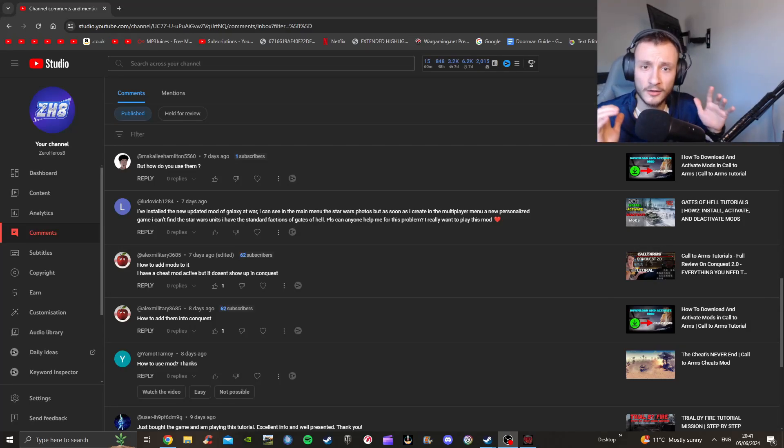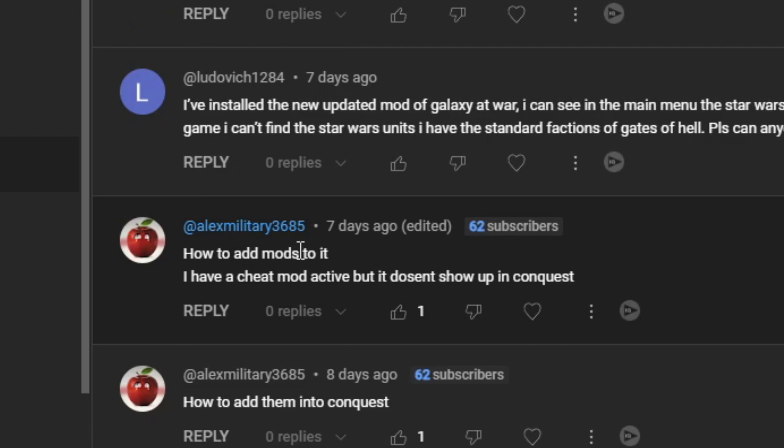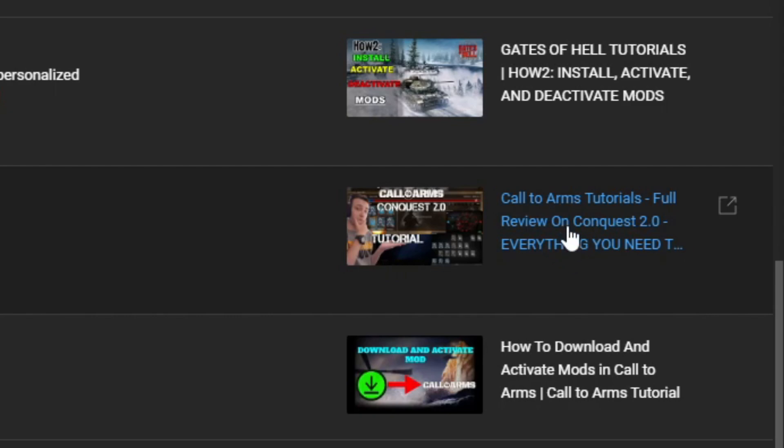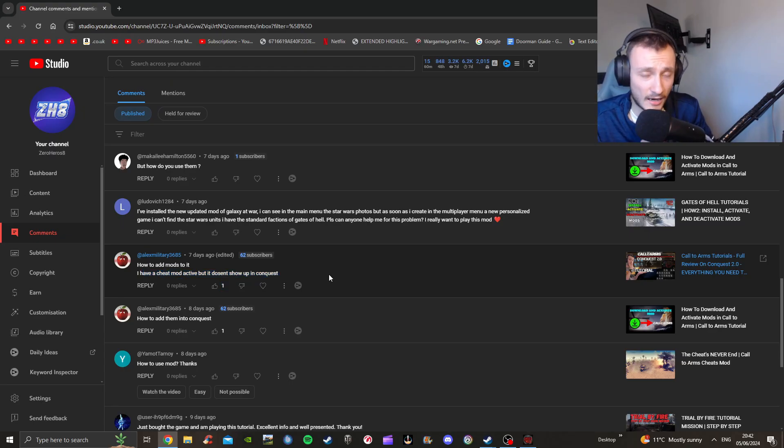What's up guys, my name is your heroes and welcome back to more Gates of Hell. I like to read through the comments you guys have suggested and pick out a couple to make into a video. One really good comment caught my eye, by Alex Military B685, who commented on my full tutorial on Conquest 2.0, asking how to add mods to it — he had a cheat mod active but it didn't show up in conquest. Well, today I'm going to be answering that question.